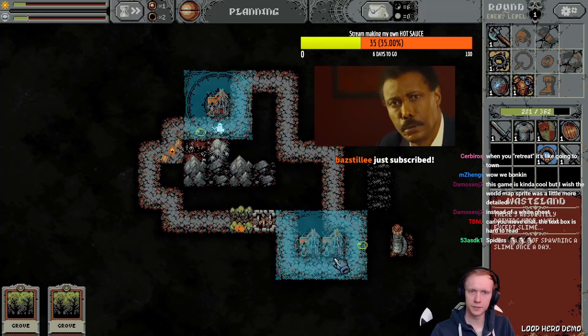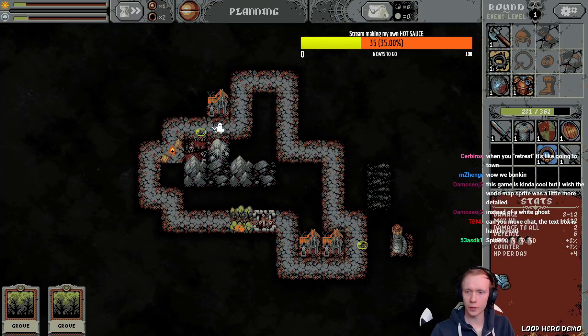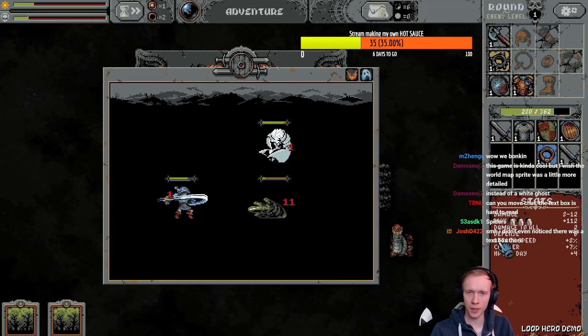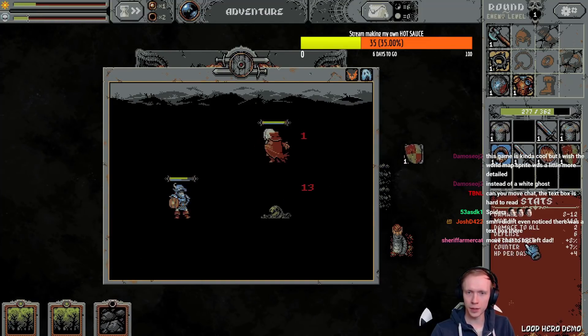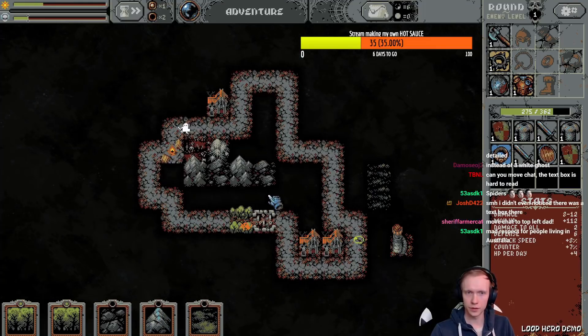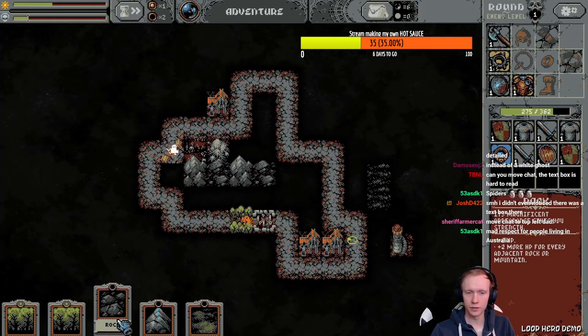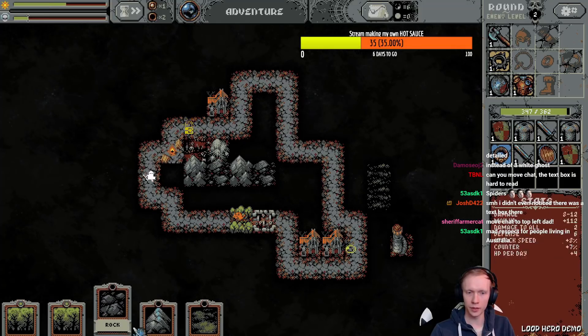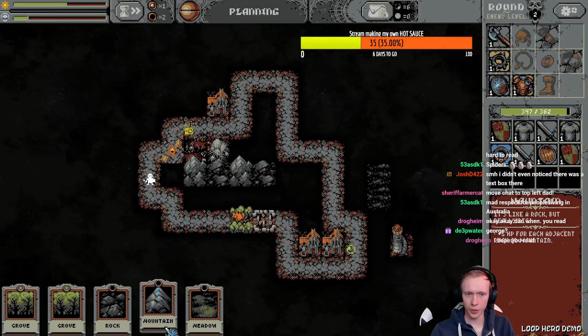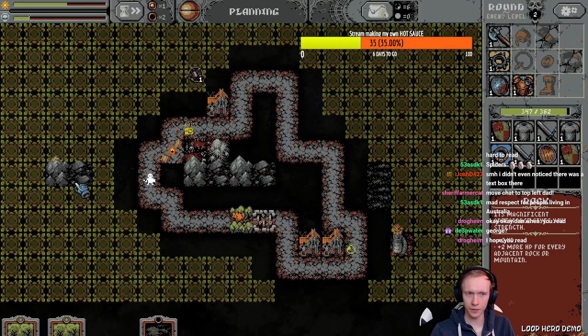I can fight ghosts here. All right, we're gonna fight some ghosts — watch out! No, it's a vampire. Vampires are not ghosts, we all know this. I think I won. Oh wait, it just keeps going. No one told me this — I should have put all the rocks and mountains over here, I messed up.